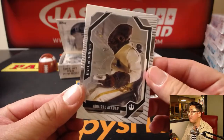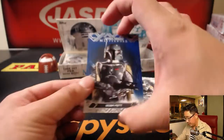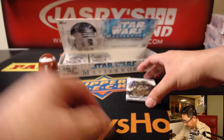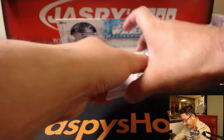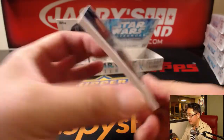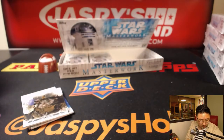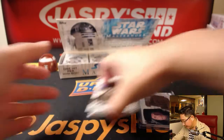It's a trap! Hall of Heroes — Admiral Ackbar. Boba Fett. Chief Terba. General Veers. And R2-Q5 is the medallion. Nice. There you go, Daniel Maza.